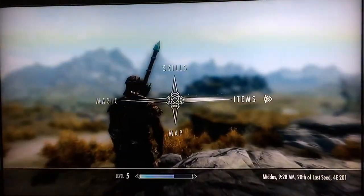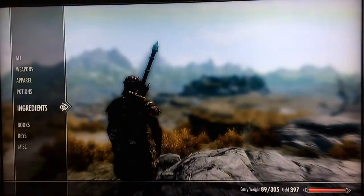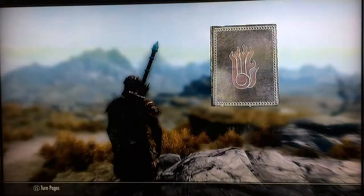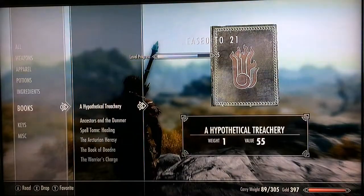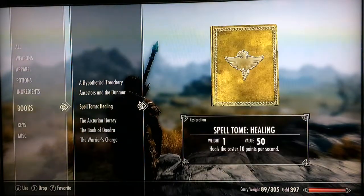Let's see what the book contains — Hypothetical Treachery. It raises your destruction skill. And of course I got a bunch of other books.